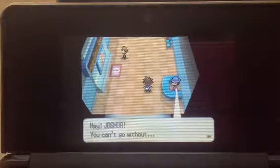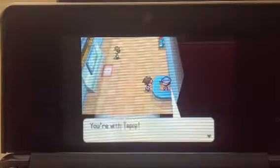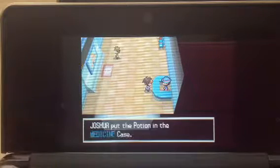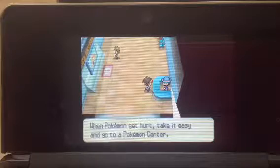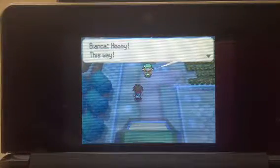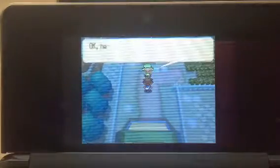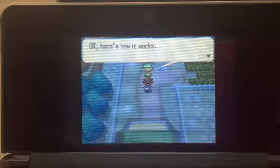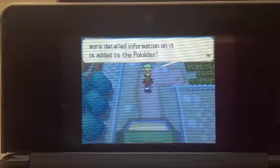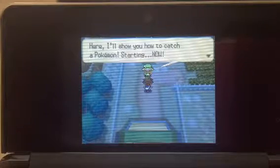I guess this must be Route 19. Hey Joshua, you can't go without — oh, you're with Tepig. Okay, this is a going away gift — don't be shy, take it. A potion. That's gonna come in handy soon. When Pokemon get hurt, take it or go to the Pokemon Center. Here's Bianca. This way. I forgot I can't read it. Okay, the Pokedex page fills up automatically when you meet Pokemon, and when you catch a Pokemon, more detailed information is added to the Pokedex. I'll show you how to catch a Pokemon, starting now.